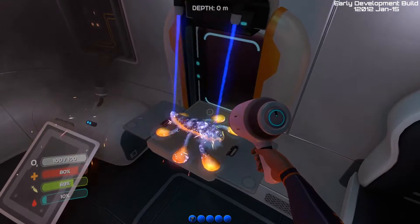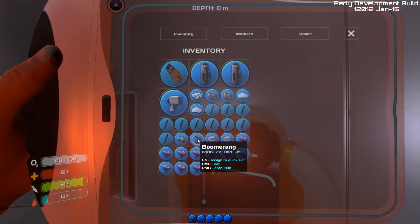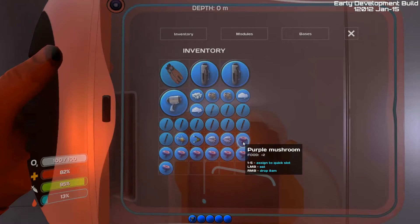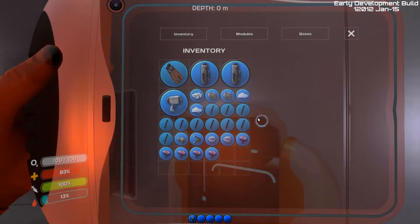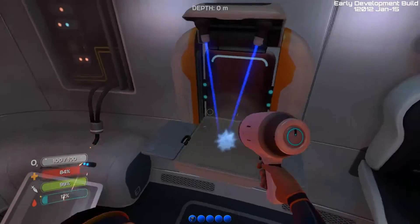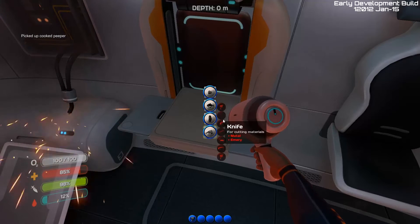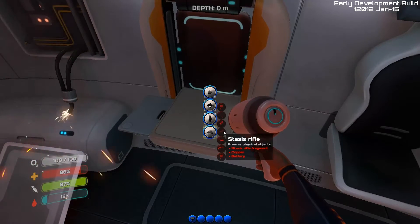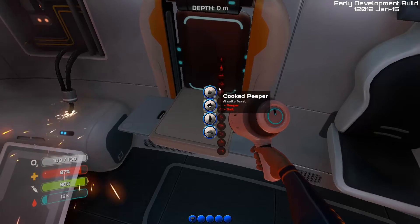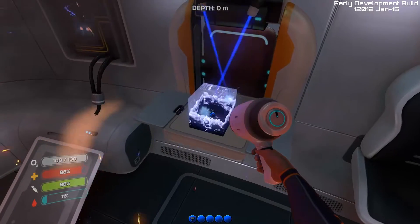Okay, I can make a hoverfish. Hoverfish flambé. That did not help me very much. I can just eat these mushrooms for nutrients, but that's not going to tide me over for very long. What I really need is some water, and I need a membrane in order to get that, but I don't know what the hell a membrane looks like.